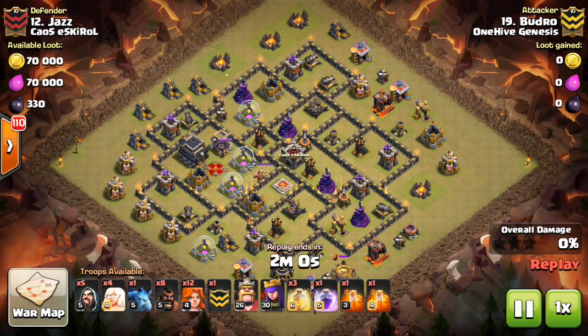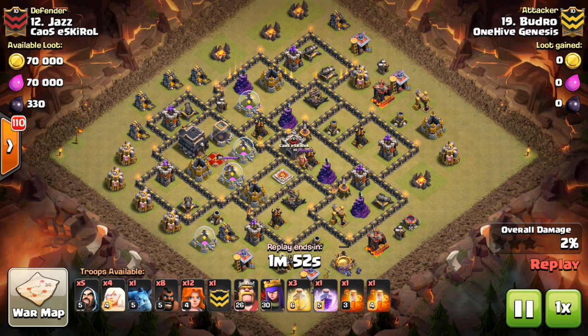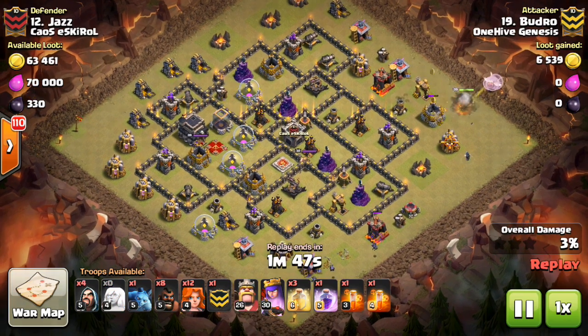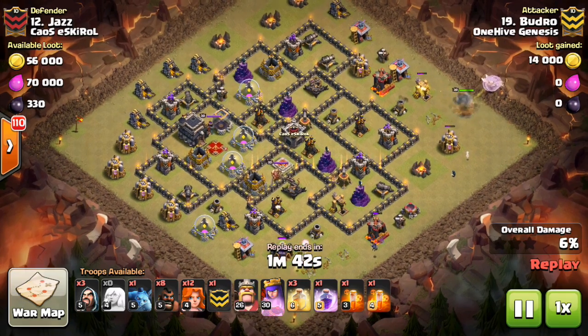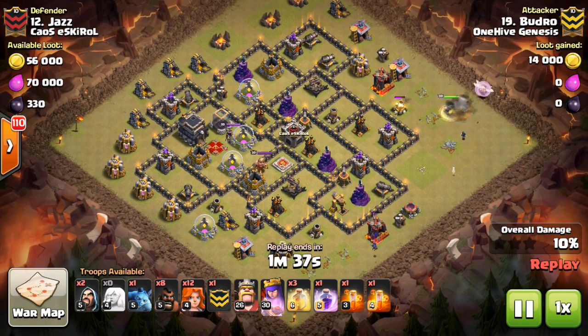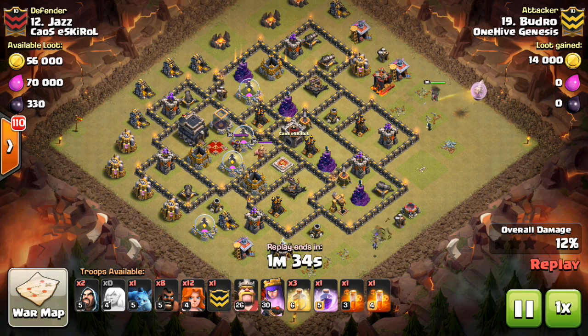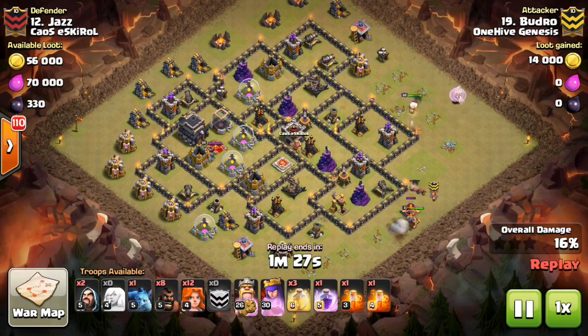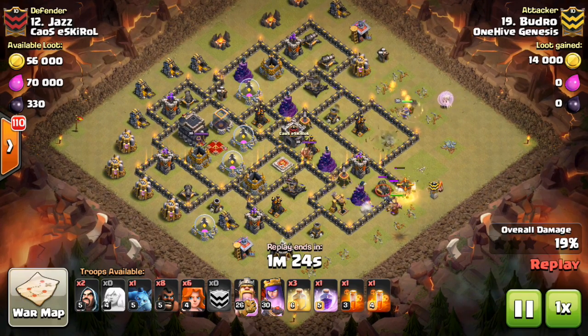I think the Baby Dragon has the potential to really expand to being the main troop in an attack, probably at Town Hall 9, but who knows - it could be a big thing at Town Hall 10. These troops are new and really adding some new dimensions to the game. The more troops there are, the more you can customize your attacks and find new ways to use them. It's been a while since we had the Bowlers, so these are definitely good additions to keep the game fresh.